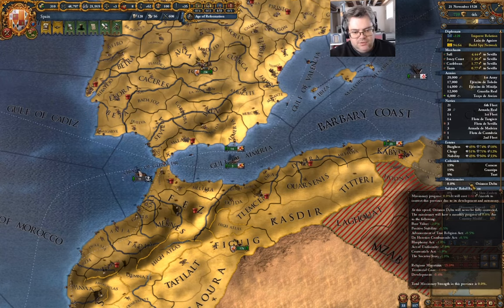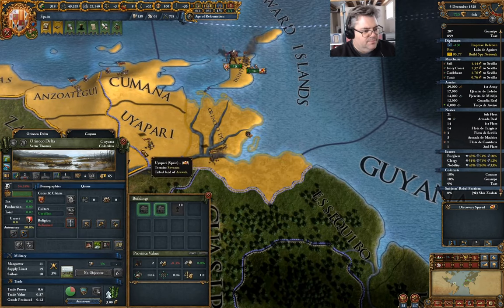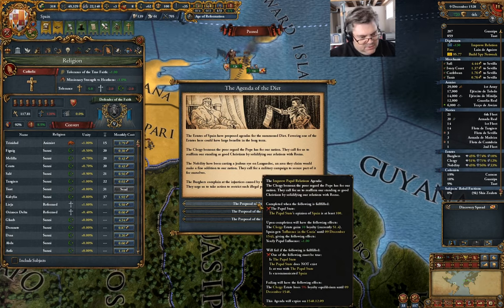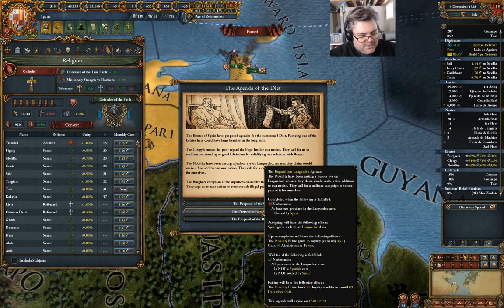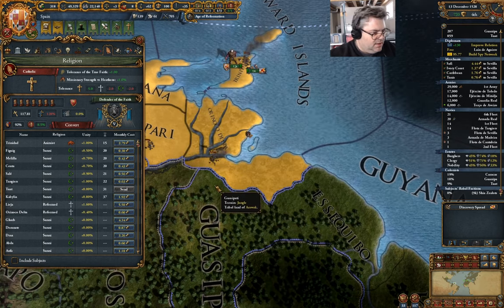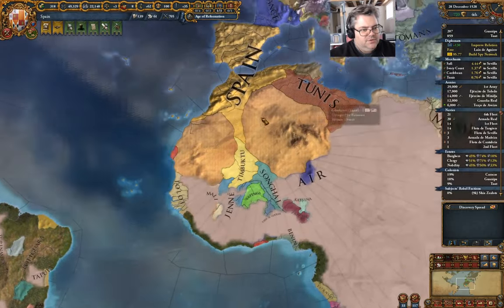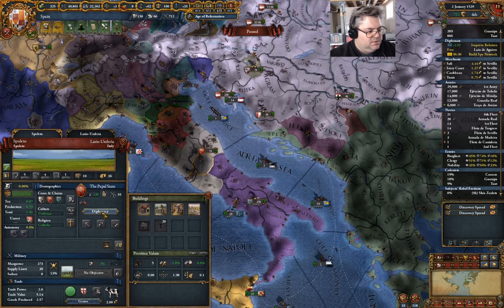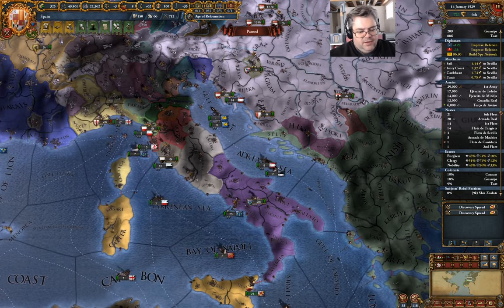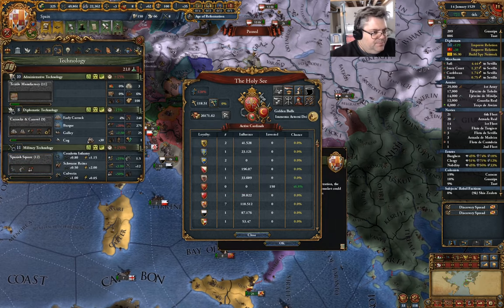Missionaries — you're not doing anything. Cancel the missionary. Papal State's opinion — no. Corruption is less than 1% — no. What I should probably do is find the Papal States, diplomacy, improve relations. If I go in here — what have we got? Mil tech — we'll take it.